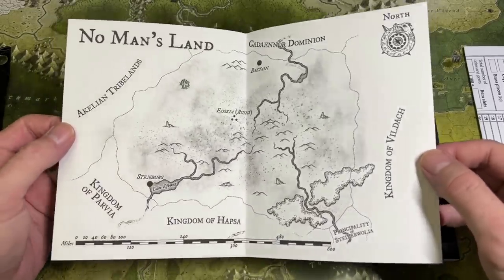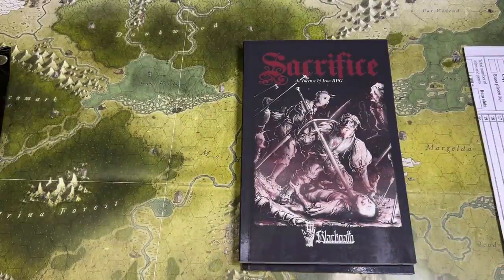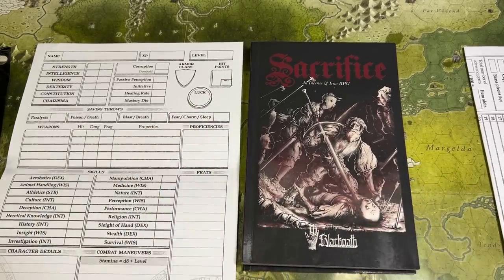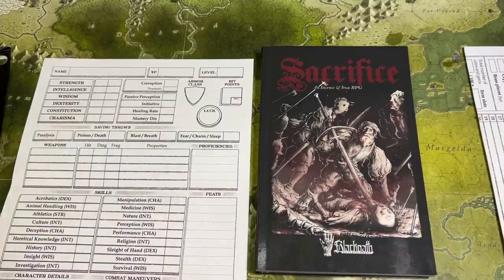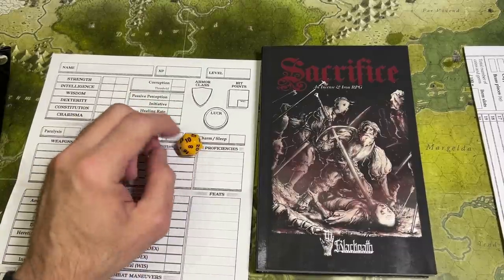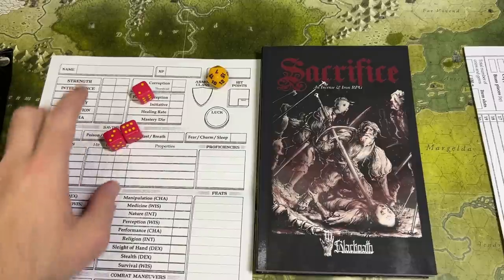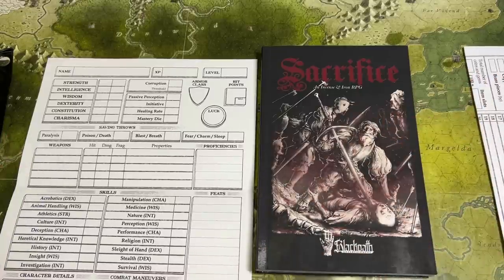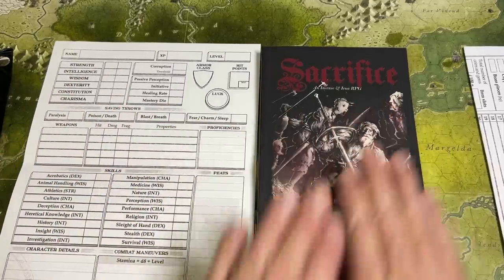For the rest of the review we'll be looking at the print on demand version. Sacrifice is a pretty typical D20 system that is 100% compatible with OSR retro clone material. Your character will be very familiar to people who have played any retro clone or even D&D 5e. You roll a D20 and add bonuses, trying to hit certain numbers. For attribute tests you roll 3d6 and want to roll low under your attribute. Attributes include Strength, Intelligence, Wisdom, Dexterity, Charisma, and Constitution, plus passive perception, initiative, a healing rate, and a mastery die.